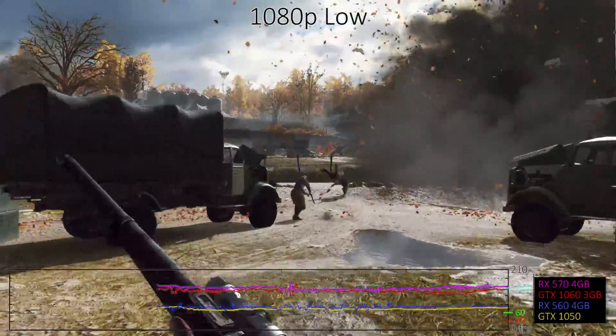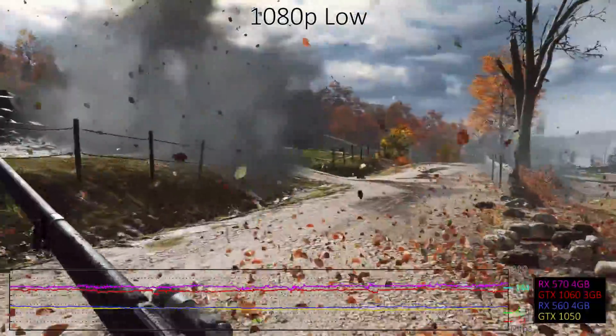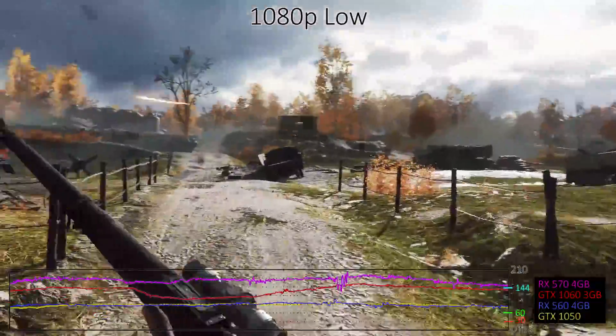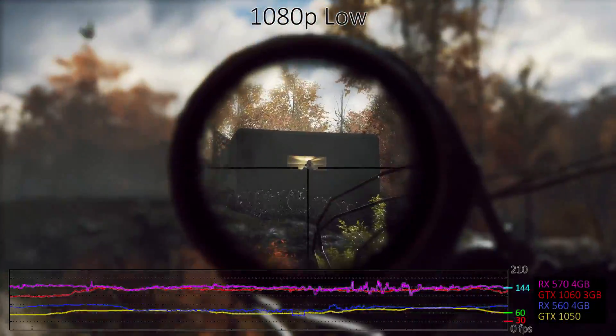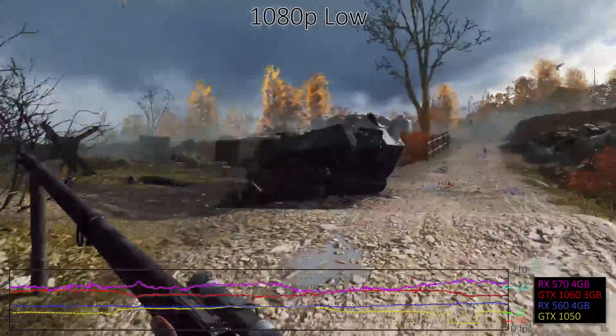Starting at minimum quality in 1080p, every dedicated graphics card I tested breaks 60 FPS, and even the Vega 11 graphics in the Ryzen 5 2400G plugs along at a reasonable 43 FPS. AMD's GPUs do tend to beat their Nvidia equivalents in Battlefield V, something we'll see repeatedly in the testing, with the RX 560 pulling ahead of the GTX 1050 and the now budget-priced RX 570 even beating the GTX 1060.